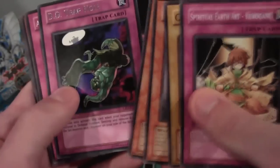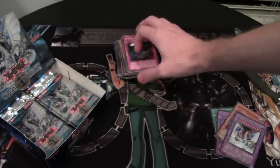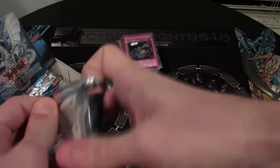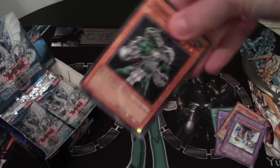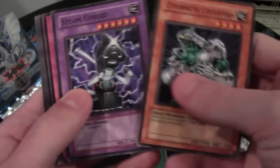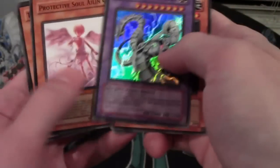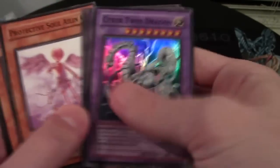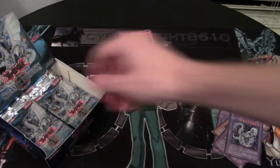We have a DD Trap Hole — pretty cool. I think it's 24 packs in this box as well. Cybernetic Cyclopean — kind of a different name. Cyber Twin Dragon, Super Rare — it's pretty cool, not as cool as the Ultimate Rare but still awesome. It's pretty cool to get two of those. And Tadpole.